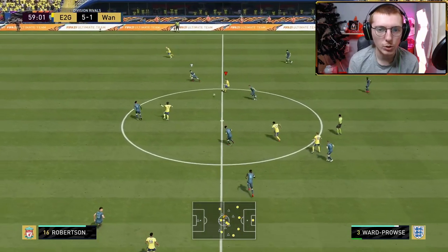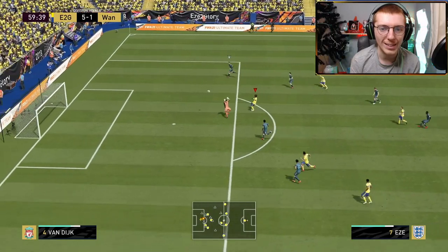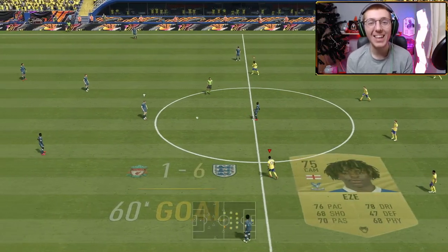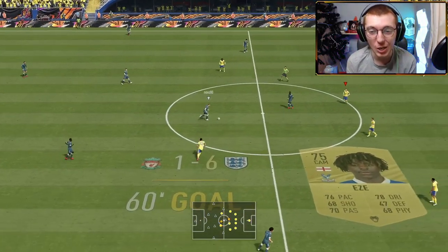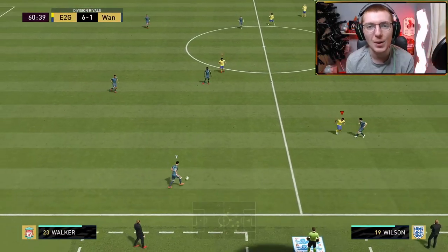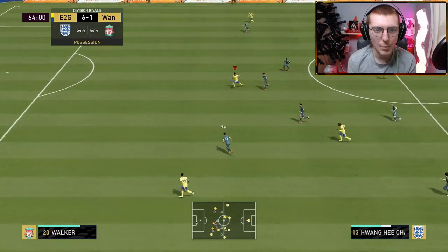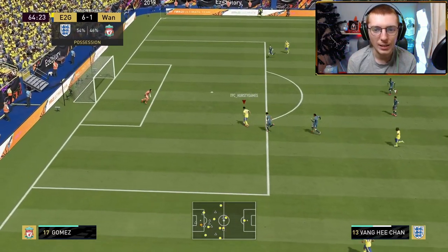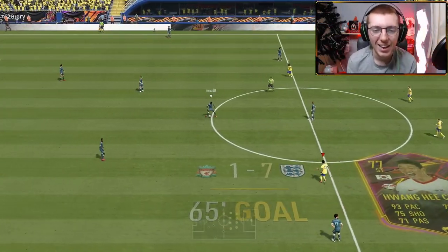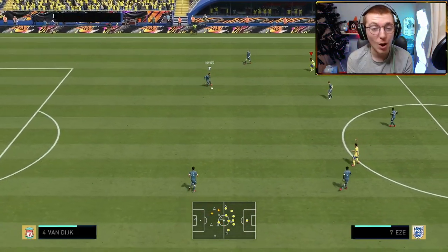Switch it across to Ward-Prowse, lovely one-touch football, Eze — ding that ball over the top — Eze gets his second of the game! It is 6-1 and I cannot believe what is going on. Six goals, two from Eze, I think he's got two assists. Then Eze pulls Van Dijk way out of position, Hee Chan gets the ball, plays a little finesse — it's 7-1! They are just scoring goals for fun right now.